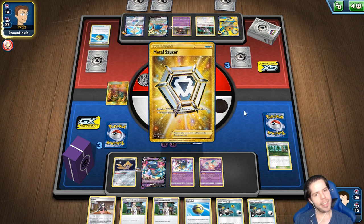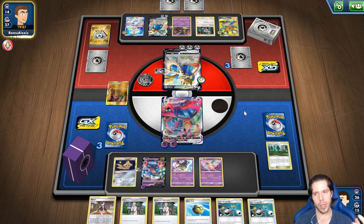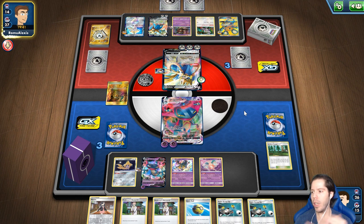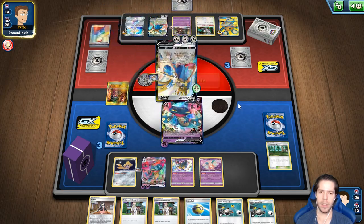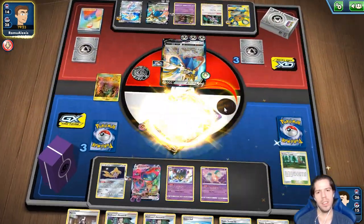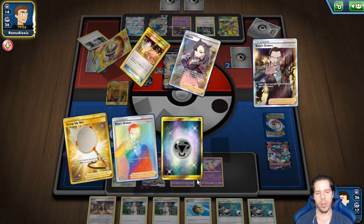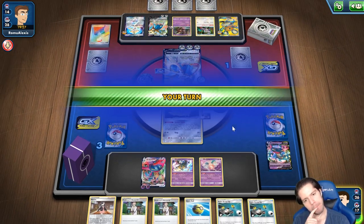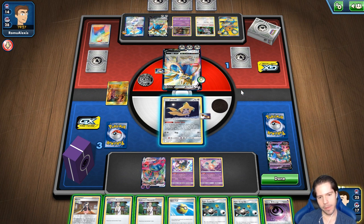Aquí vamos a jugar a los volados — dos Super Scoop Ups. En promedio debería poder curar el daño que me va a hacer este Zacian. Es raro verme hablar en castellano. Esta semana subí video en español y esto que están viendo va a ser subido a mi canal en español también. En este compromiso de fomentar el juego en México y en Latinoamérica. ¡Wow! Esto no me lo esperaba — mi oponente se pone a un Boss de ganar el juego. Pero si aquí yo le hago estampa y recojo todos mis Pokémon, estaría increíble.